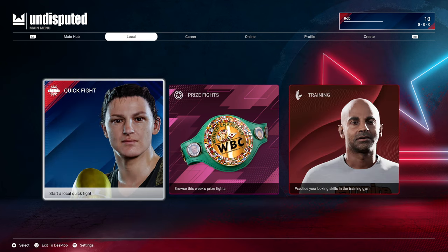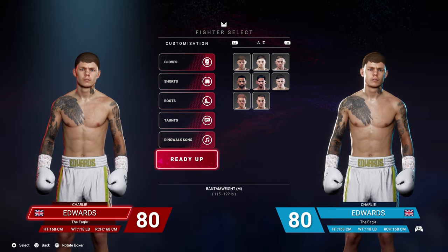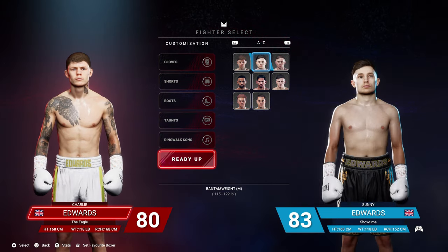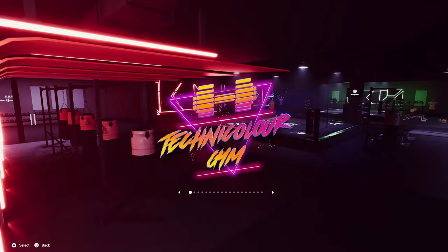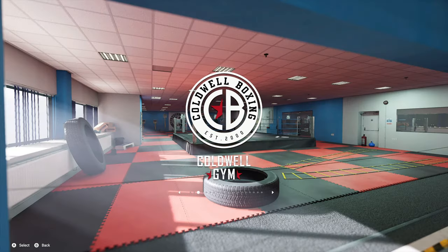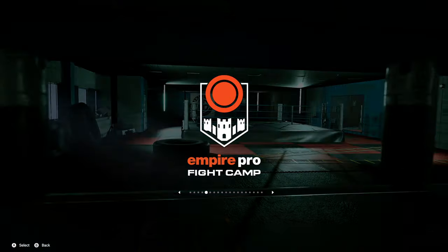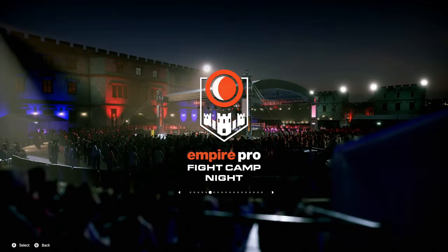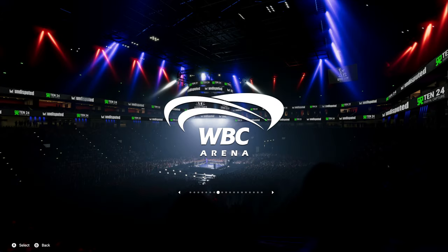You just go through, select the weight division and select your fighter. As you can see they're pretty realistic to life — each has got their own style. Then going across, flicking through so you can see the arenas that you can currently fight in. I know that there'll be others added at some stage in the future when it's due to release on some other consoles. Of course it's only available on PC at the moment and you can access that via Steam and other good shops.